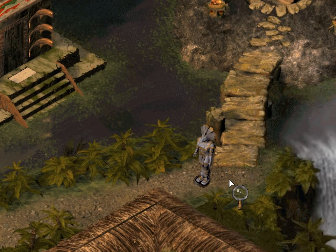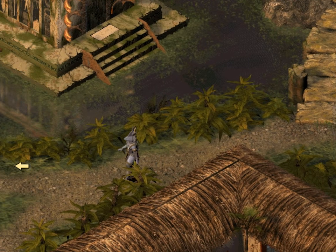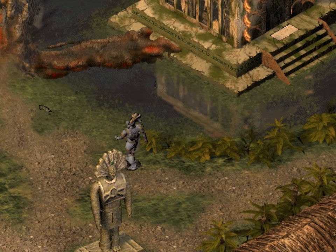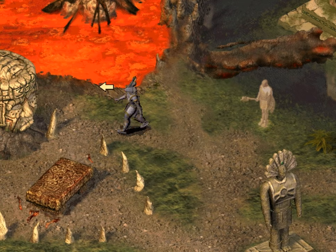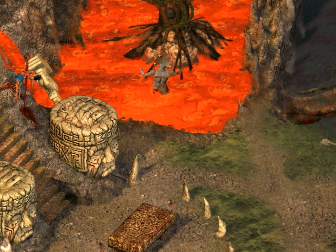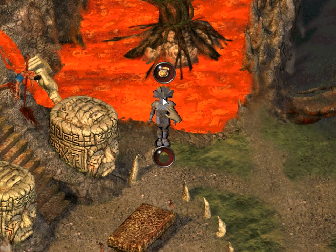Welcome back. We have just completed the Rite of the Warrior, which means that we should be able to walk through lava now. Somehow. That actually worked. This must be the Pod of Might.